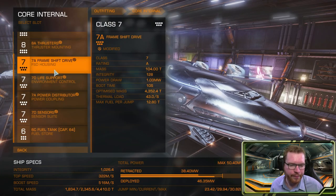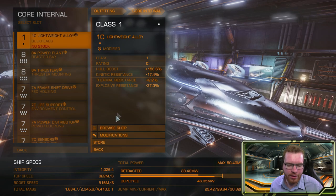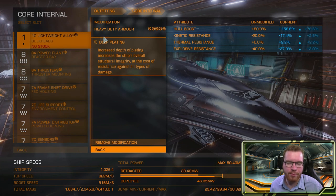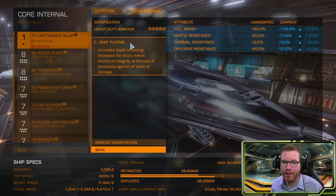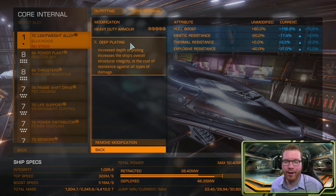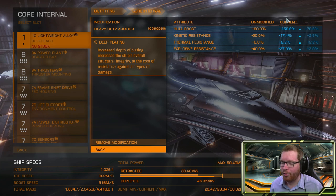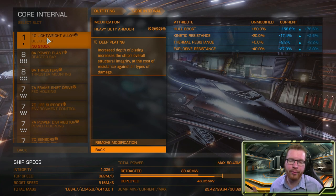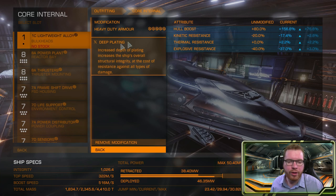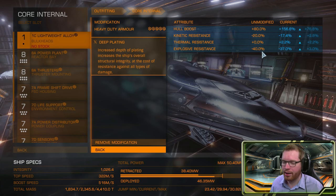Let's look at the core internals. For the armor, I've stayed with lightweight to keep the jump range so we can get back to the station faster. I have engineered this with heavy duty deep plating — again, this is really an optional modification. We are not planning to drop our shields, but in case you get into trouble it's nice to have that little bit of extra armor. Because we use the lightweight alloy with zero mass, the percentage mass increase reduces to zero, so we don't get any drawbacks. For the power plant I've gone with overcharge for plenty of power, and thermal spread to make the ship a bit more heat efficient.